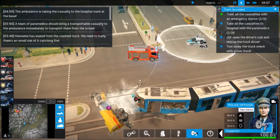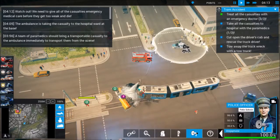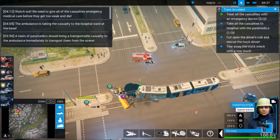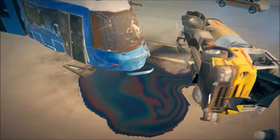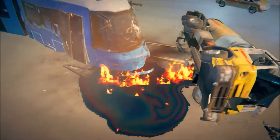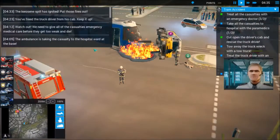The ambulance is taking the casualty to the hospital ward at the base. We need to give all of the casualties emergency medical care before they get too weak and die. You freed the truck driver from his cab — and here comes the fire. The kerosene spill has ignited. Put those fires out!